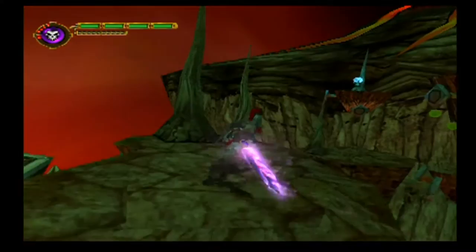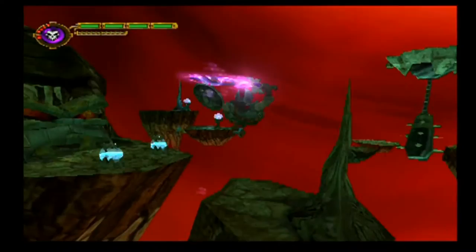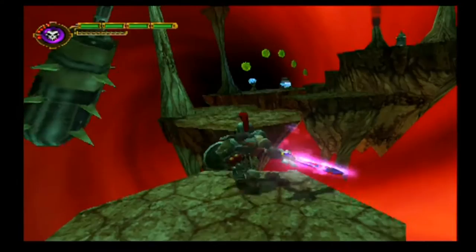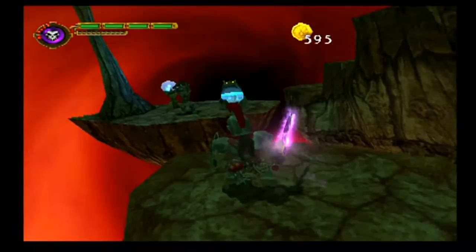We can avoid fighting almost all of the enemies in this opening segment, which is what I'm going to do. And if we do have to fight, then the Ring of Pain and the Armageddon we have equipped right now should do just fine. This moving platform, while it appears to move straight, does slightly jiggle left and right as it goes, which is kind of mean, but it's very unlikely that will trick you enough to cause you to fall down.